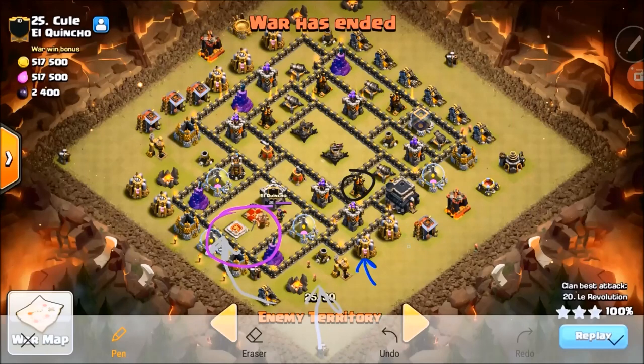I'm putting the royals on the elixir pump just next to the dark elixir drill. They're going to turn and go up this way to take out this air defense — that's all I have them do, I don't expect any more from them. How much value do you expect? It was a possibility, but I was expecting them to phase out right when the queen got to the archer tower. So you're getting one AD down, and now your lalo has to begin.